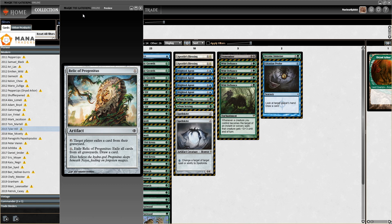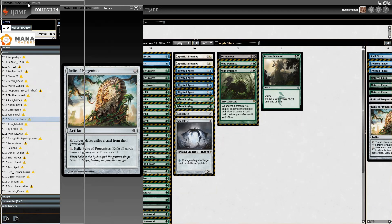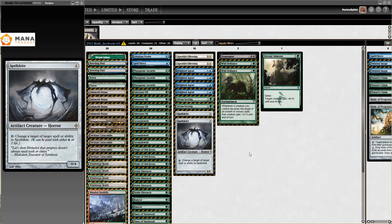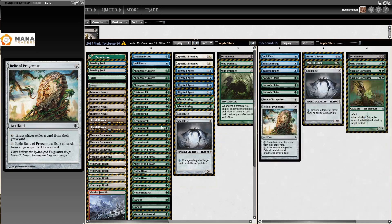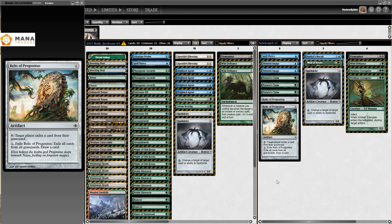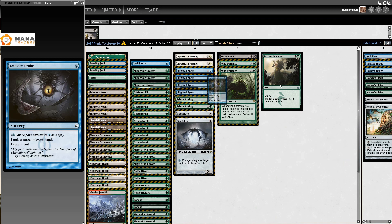Then we go to 2015 — Mark Jacobson on GP Vancouver in 2015. I just wanted to mention this because he went undefeated on Day One, which I believe was 9-0 back in those days. Just wanted to put that out there — that's just great, well done. The list is super standard, but hey, it works. Once again, the Horobi's Recall, Wall of Roots thing — just the exact same list as on the Pro Tour, and for good reason, it was a very good list.